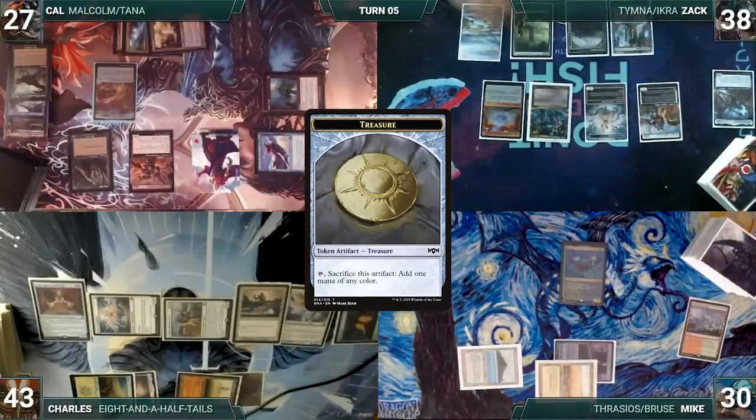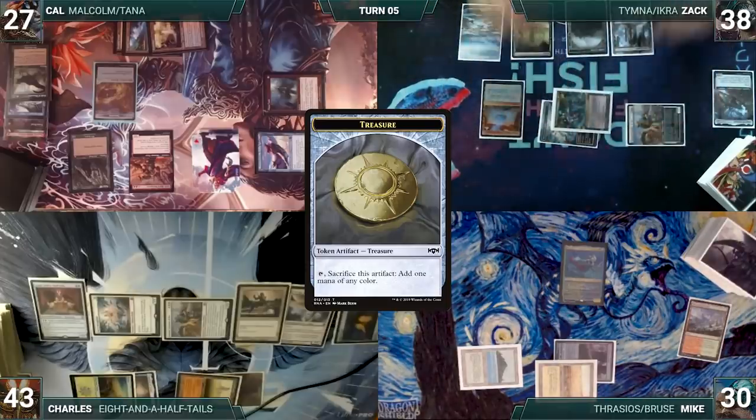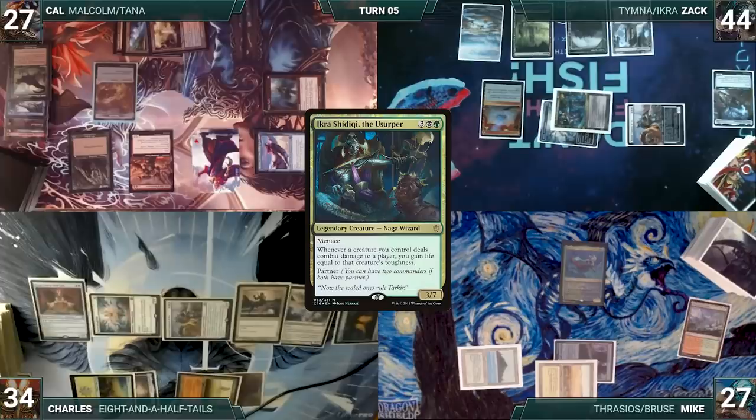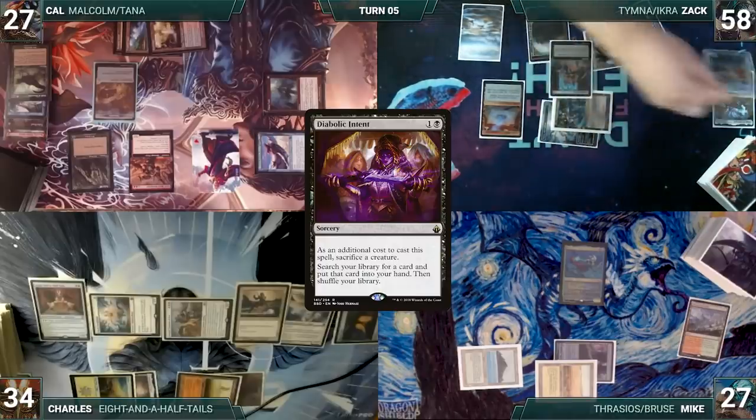Zac draws and moves to combat, attacking Charles with Serra Ascendant and Ikra, and Mike with Ranger-Captain. Both take it; Zac gains six life, then Ikra triggers and Zac gains an additional sixteen life.